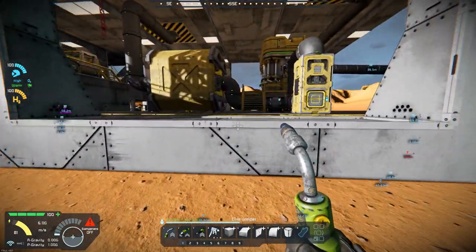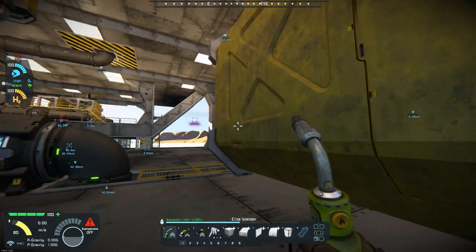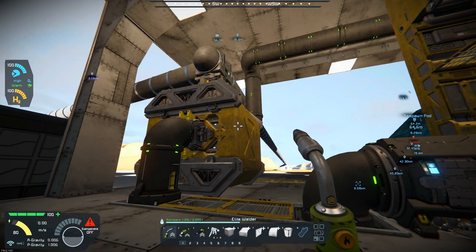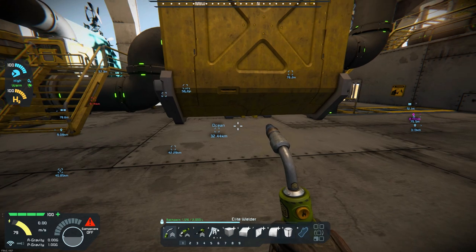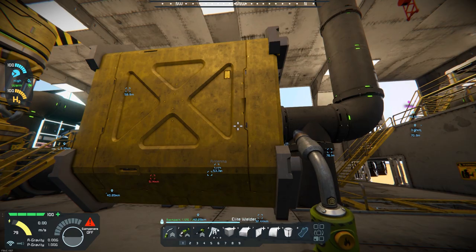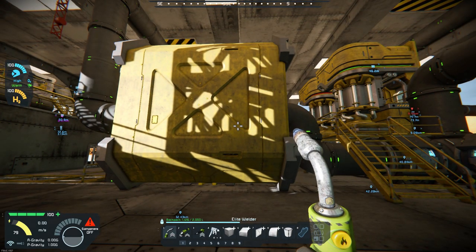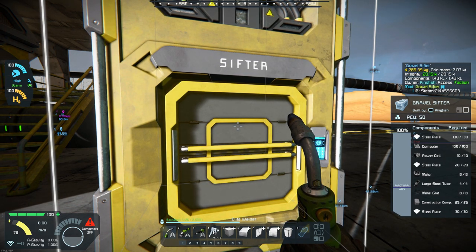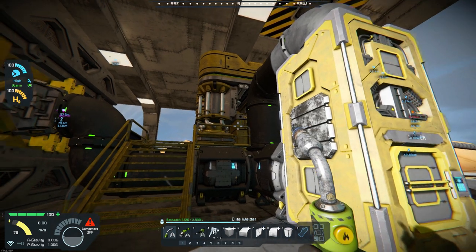Now let's get over to our refinery area. The refinery area has two refineries. This is a cargo container for the raw ores coming in — the ore is stored here and then pulled into the refineries, which process it. The ingots then go and are stored in this cargo container. Nothing can get pushed back through, so the only thing stored here is ingots. We also have a sifter which processes excess gravel and salvages any trace materials such as gold and uranium — those get pushed back through the refineries and processed.